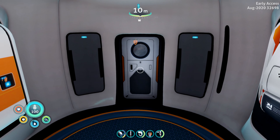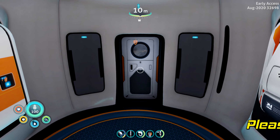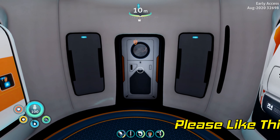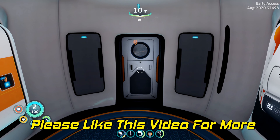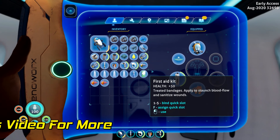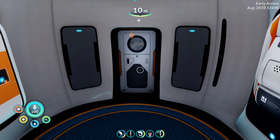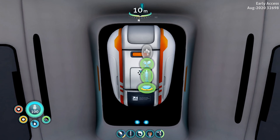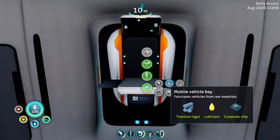Greetings and welcome back to Subnautica: Below Zero, the Stranger Pings update. The world is going to change for us today since we now have what we need to make the mobile vehicle bay and, of course, the sea truck. I even have an extra power cell with me just in case. Let's get the fabricator out and make the mobile vehicle bay.